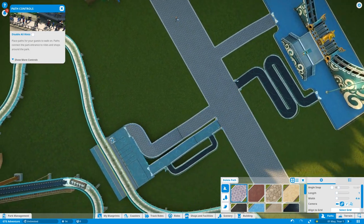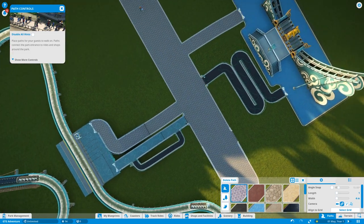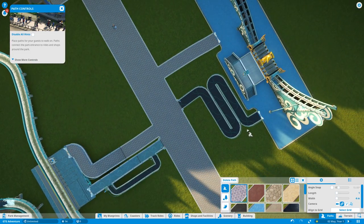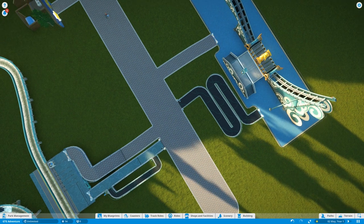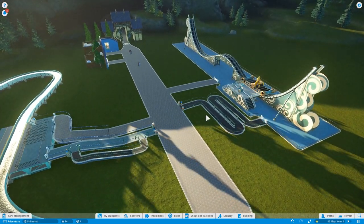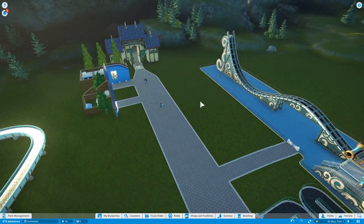I don't know what type of path I want - a nice one. What about that one? I quite like that, yeah. Perfect. That's actually pretty sick. We can't stick a priority pass on but that's not the end of the world. So we've got two rides now, that's pretty cool.